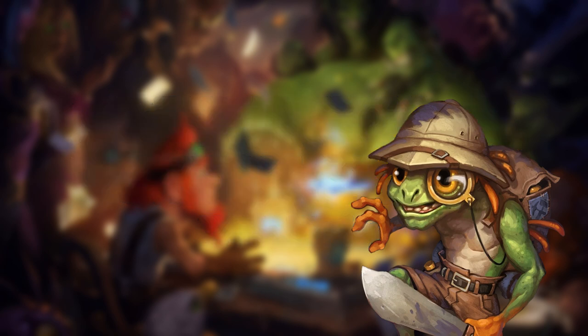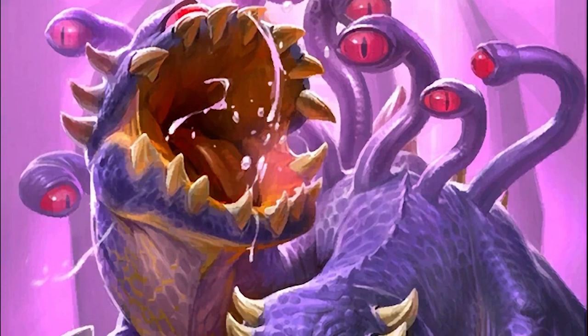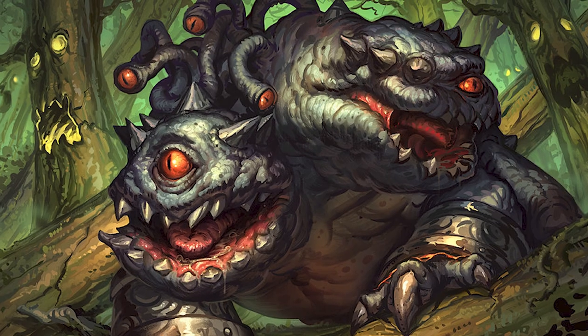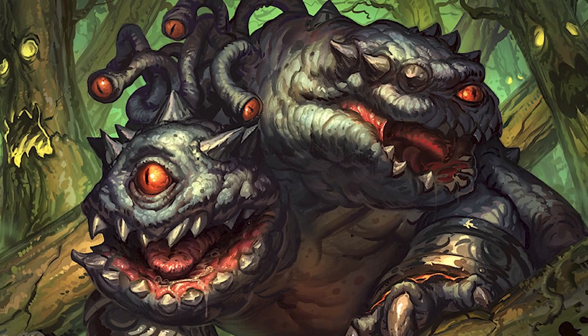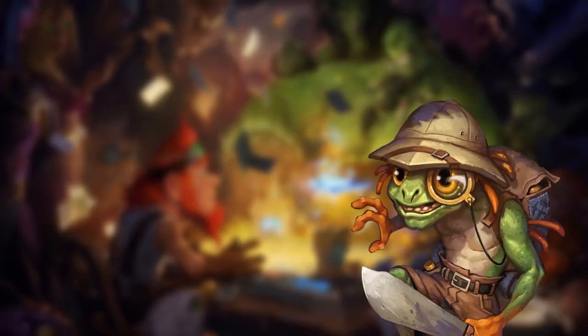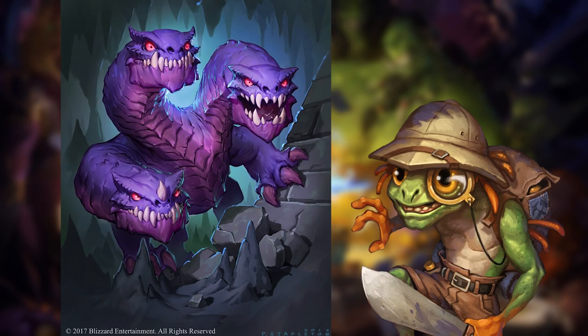but I figured I'd try something a little different. You see, about a year back I was in need of some art of a Voidhound from World of Warcraft for a custom Hearthstone card, but everything I thought was already used in the game, so I decided to create my own. I'm no master artist, so instead of creating it from scratch, I decided to edit an already existing art piece, and I found the perfect template through the artwork for the Hearthstone card Cave Hydra, created by Blizzard artist Peter Stableton.